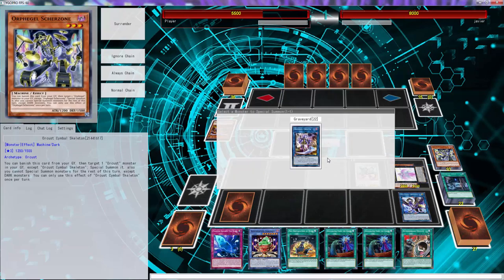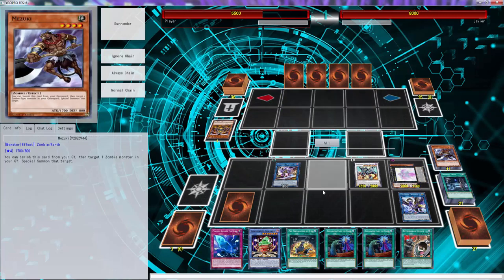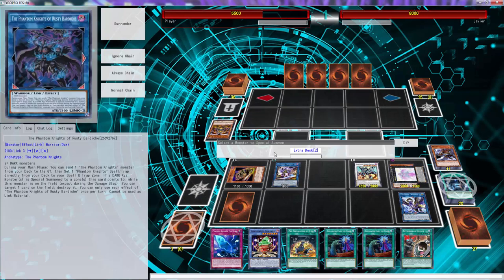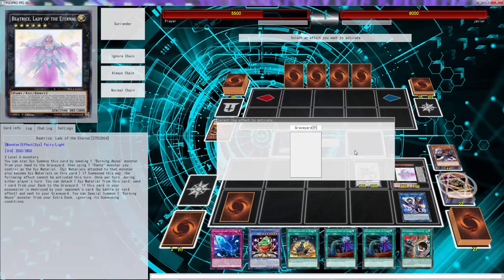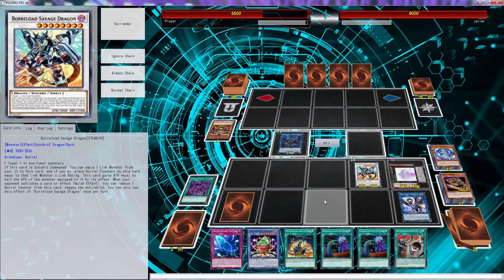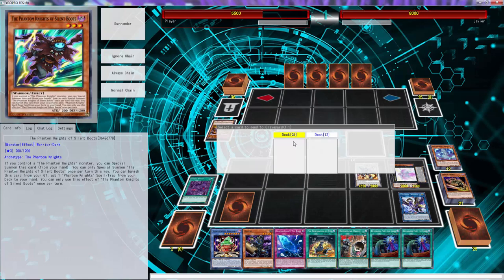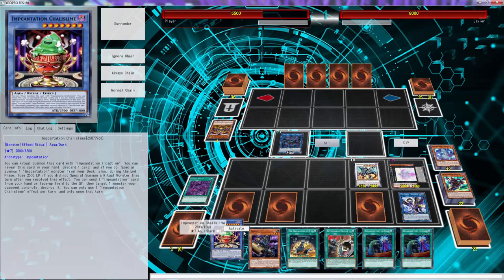We're going to use Schizophrenia to get Galatea out, then use Mizuki to bring out Goblin Zombie. We could just go into a Rusty Bardiche right there, and that's going to trigger. Then we can use Banshee here, activate Zombie World, and on turn two we can just add Gozuki. Look how many cards we have in hand! We can use this — send Silent Boots, set the Fog Blade, set the Solid Blade.